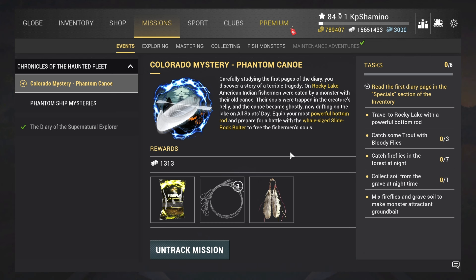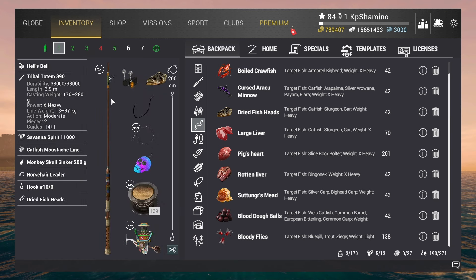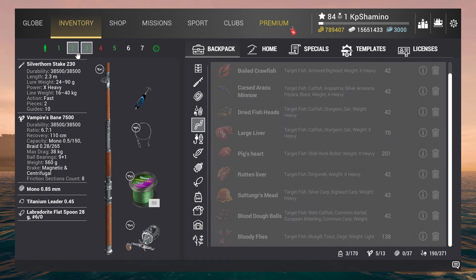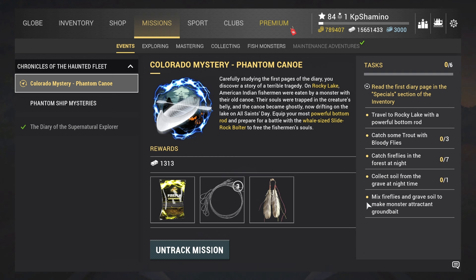So the story is really cool, I'm not going to read it for you guys, you can read it yourself. We need to go to Rocky Lake and equip a powerful bottom rod because we need to catch a whale-sized slide rocker boulder. They put in the event pack a setup that is 37 kilogram, so I expect a very big fish.